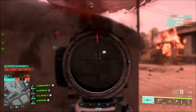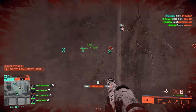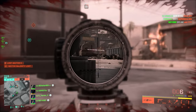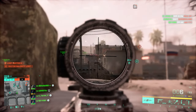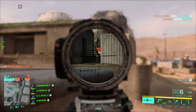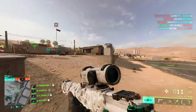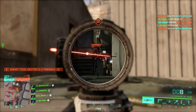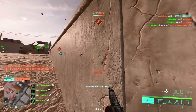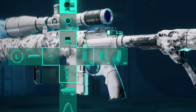For ammo: Standard Issue, then Subsonic to match the suppressor, and lastly Close Combat. I don't usually like Close Combat ammo on DMRs since they're designed for damage and firepower, but due to the lack of a better choice, we go with it. For scopes it's personal preference, but I'd go with a Red Dot for close range, a Ghost Hybrid for medium range, and an M11 6X for long range. Setup is complete.